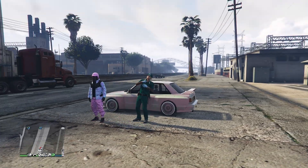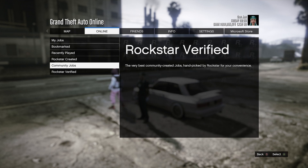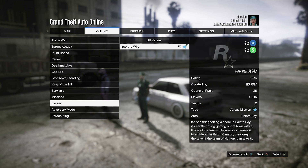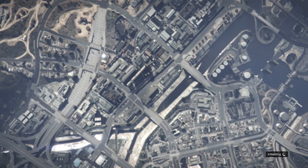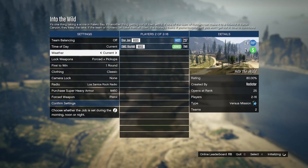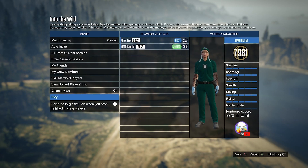First thing: go to Online Jobs, Play Job, Rockstar Created, then go to the Versus Mission. There's only one mission, so go ahead and launch it, then invite your friend. As soon as your friend joins, make sure clothing is set to Classic, confirm, and ready up.